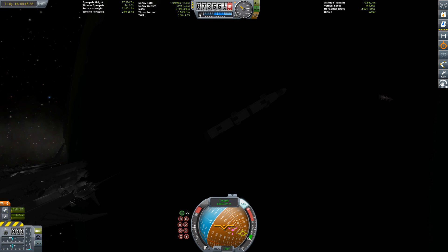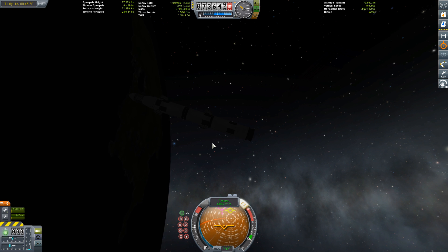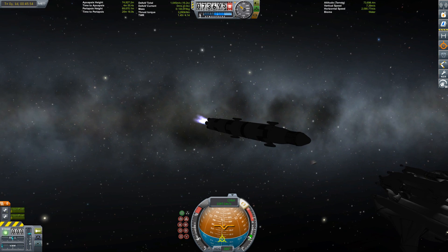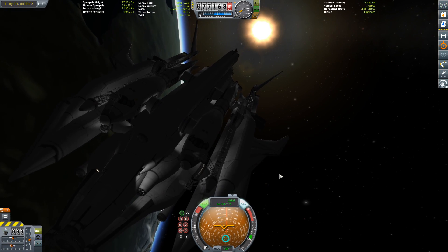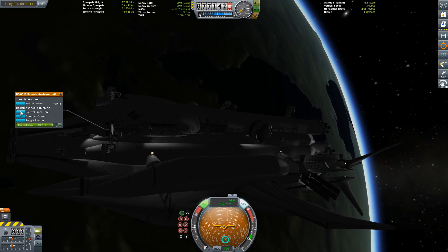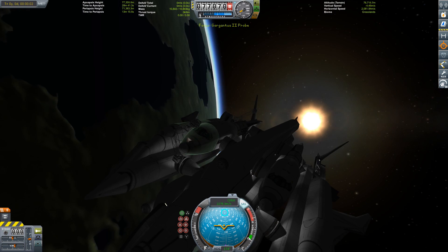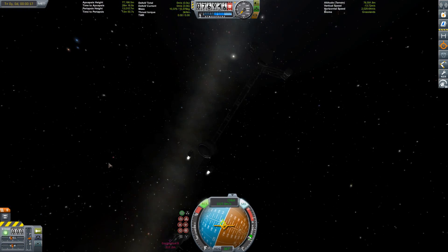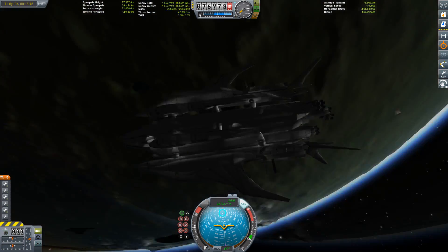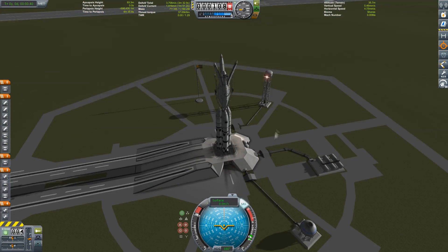Time to get rid of some debris — let's start with the rocket motor hanging around at the side of Gargantua. Goodbye! Time for a fiery death in the atmosphere. Scrolling ahead to the sunny side of Kerbin. Now it's time to get those RCS scaffolding pieces deorbiting too. Even though the part is called a Vernier engine, it functions as a reaction control system — so I call it an RCS scaffolding. The other one is also deorbiting.